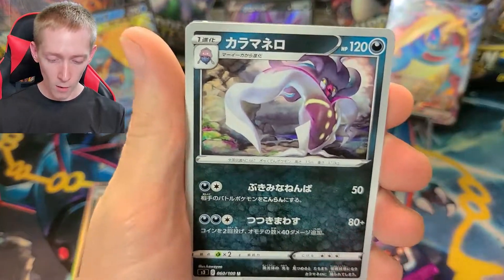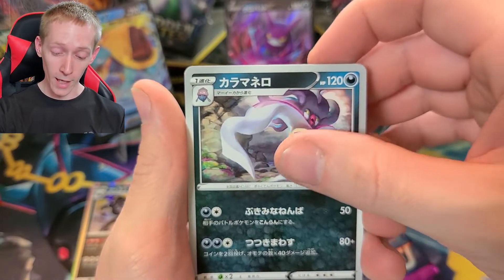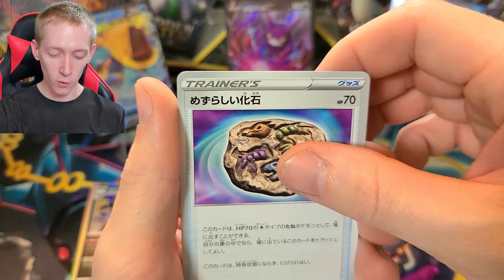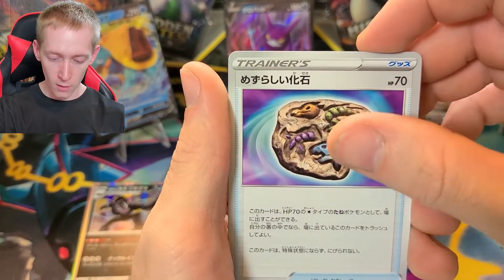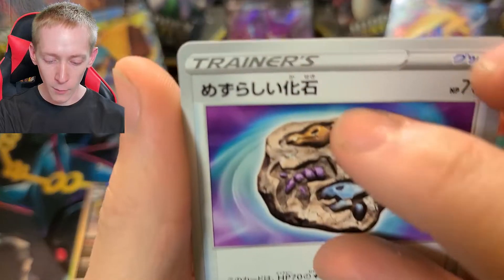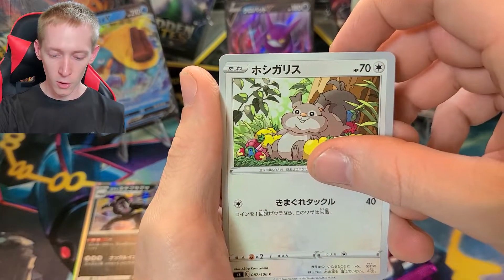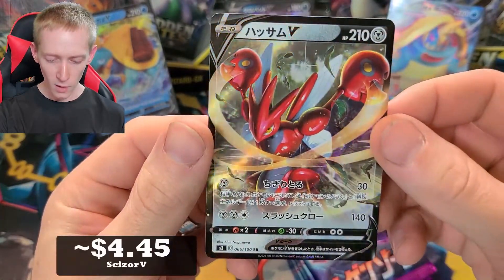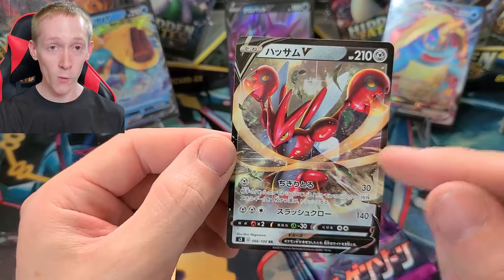Oh, Malamar — okay. Having a hard time with this one. There's that fossil card — I don't know if I can say it, I'm gonna go ahead and try and read it. I can't read this. Oh, we got the Scizor V! I've been looking forward to getting this card. This guy is awesome. Let me check this card to see if it's in good condition because I really wanted to pull this Scizor.